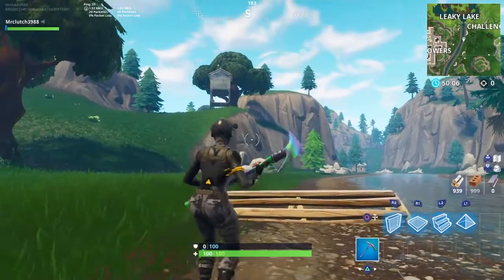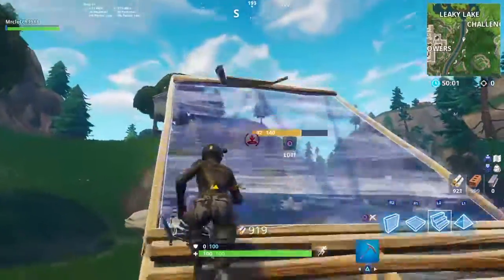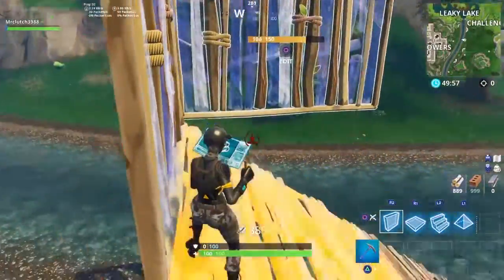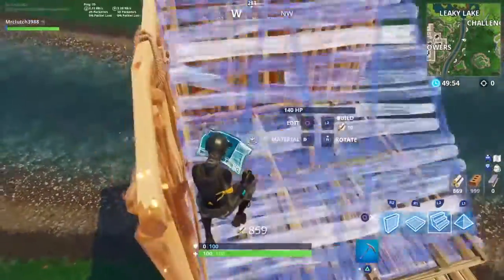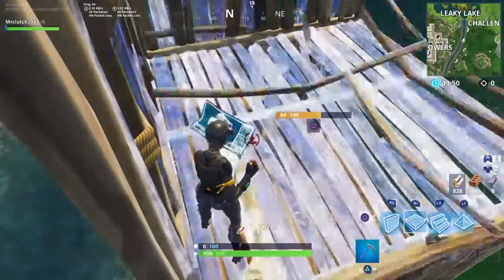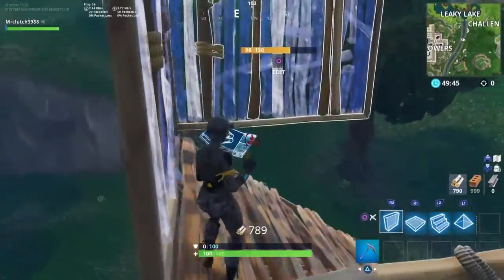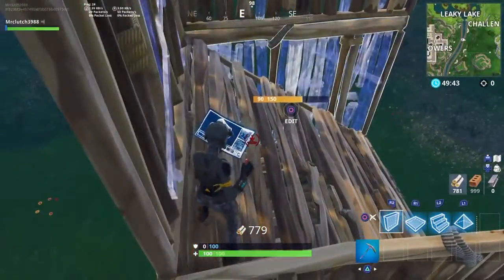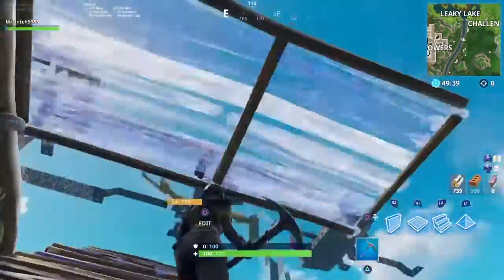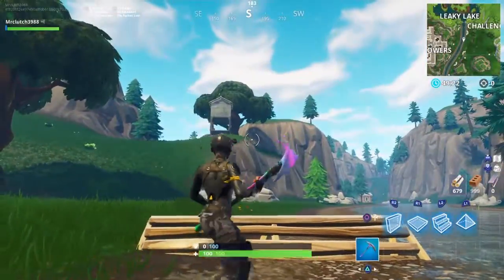For the one using more mats, trying to go a little bit faster, this is how it's supposed to be. You do wall while it's going up, then wall, wall, wall, wall, wall, floor, stair — and you keep doing that. When trying to do the floor, try to look down because sometimes it will put your floor on top of you and you don't want that. This is how it looks when you do it fast.